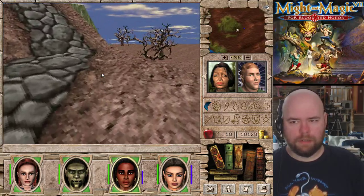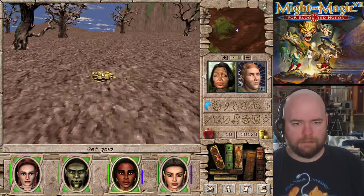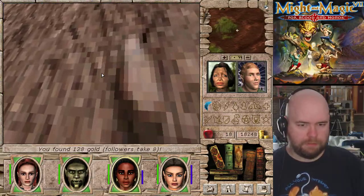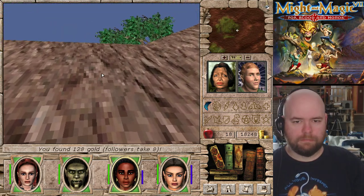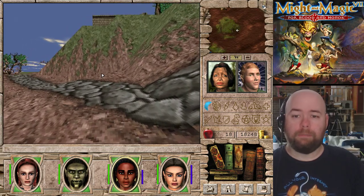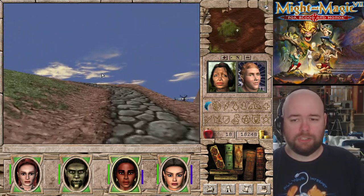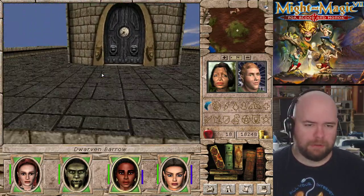So up here - well first off, what's down here? It's money, I'm going to take that. Don't suppose I can climb? Yeah, I can climb. This is going to be faster, not by much but a little bit. This is what we call climbing in the Might and Magic series - you basically just jump up and slowly move up. The enemies can do this also, so I don't consider it an exploit.